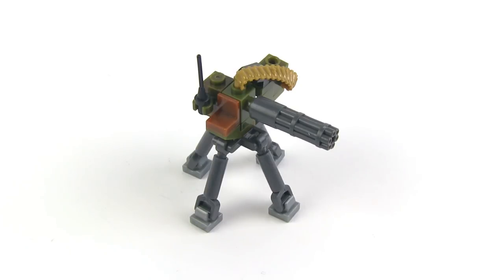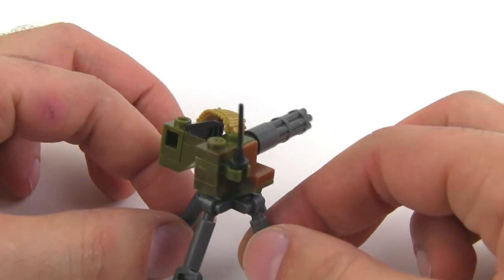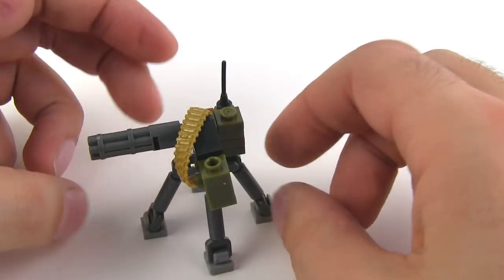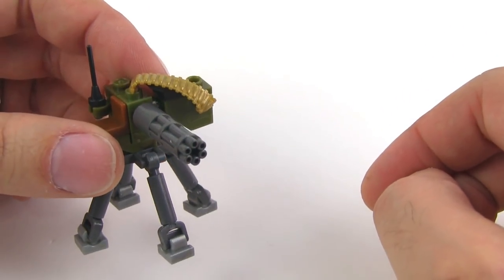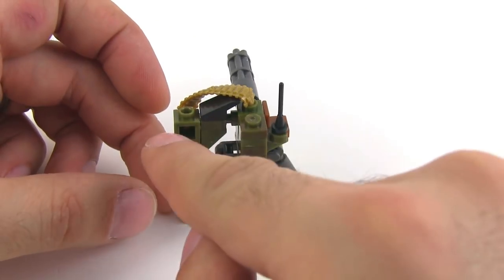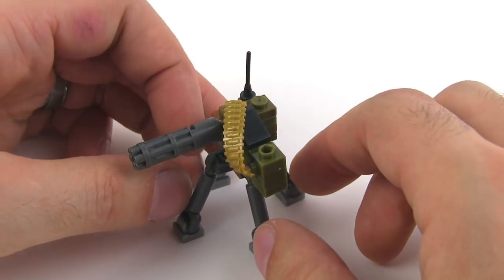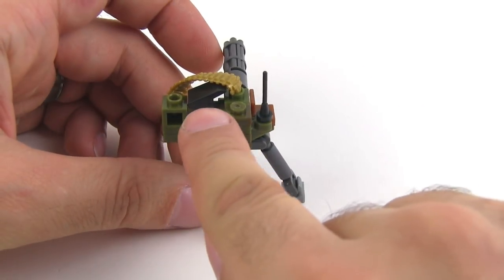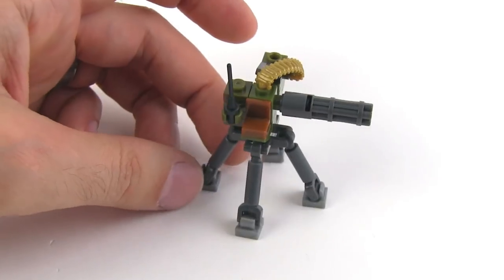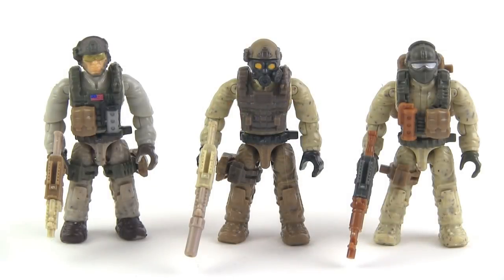Oh hello, remote Gatling gun turret — that thing's going to have quite a greeting if you go up against it. This is great; it's a nice little build using a lot of really small parts that ends up looking pretty good. The quadrupedal stand it sits on, the very large barrels — that thing's going to be spitting out some high-caliber shells. It has a remote antenna, an ammo box, and a little belt guide. The sample ammo belt included is a little short but they pulled it off pretty decently. I like the range of colors and just the idea of a remote Gatling gun turret — pretty well executed.